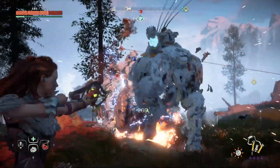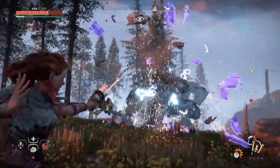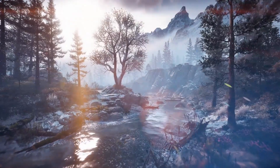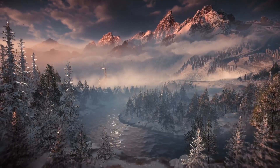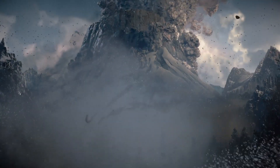A new ability that really falls in line with the focus on overriding mechanical creatures would be flying one — riding a Stormbird or maybe even a Glint Hawk. The new area in the Frozen Wilds will be an extension of the current map, so when we hit the touchpad we will see the full new map — it won't be a separate island requiring a loading screen. That would mean you could potentially fly from The Cut to Meridian since it's one big map, though maybe that's a little crazy.